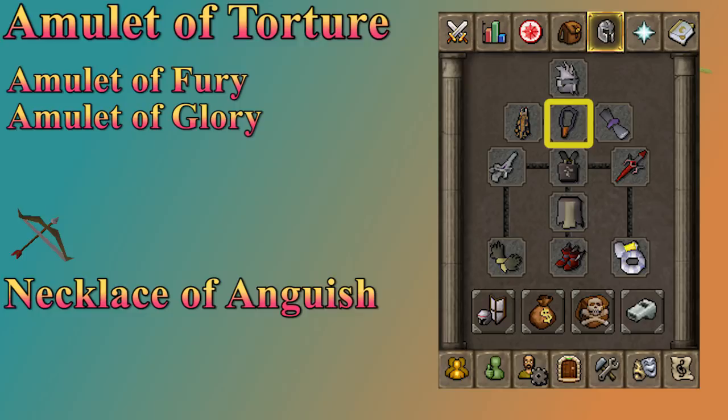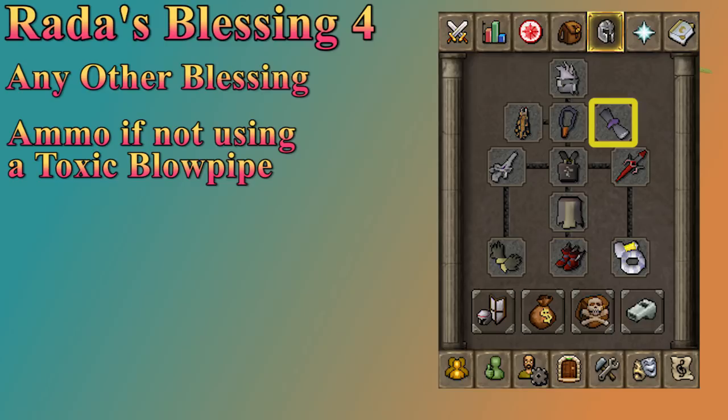Your ammo slot depends on your range weapon. If you brought a blowpipe, you don't need ammo and you could wear a blessing for extra prayer bonus — the best being the Rada's Blessing 4, achieved from the Kourend Elite Diaries. Other than this, it depends on what your range weapon is, which we'll talk about in the weapons section.